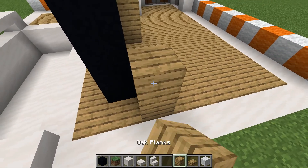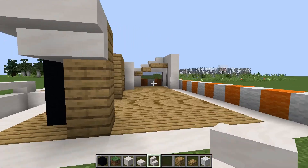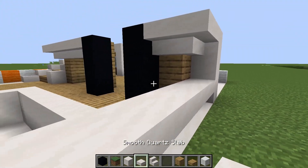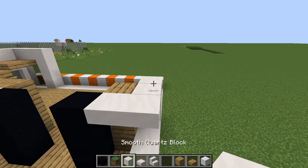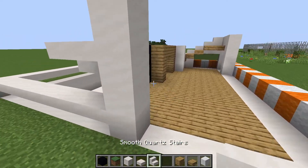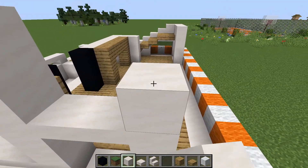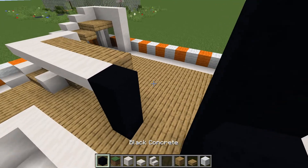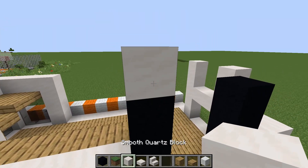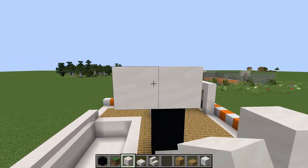Then you're going to want to come over here and pop those right there, pop that, pop that. Right here it's going up, and then this is where you can finish that. Then you're going to go up two, you're going to want to extend to like that — two up, two up, two up. And then this is all going to be regular quartz, so just layer it out like this.